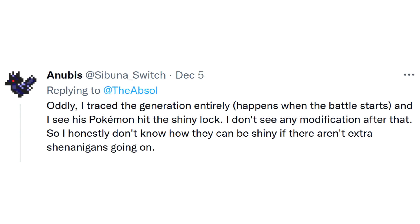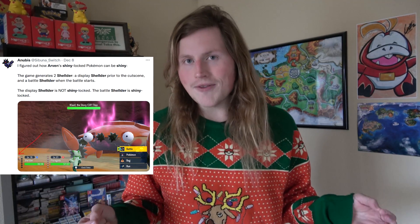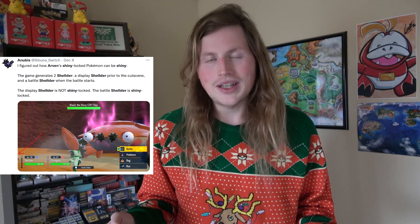Thanks to some research by one of the unsung heroes in this community, Anubis, the weird thing was these Pokemon did appear to be properly shiny locked. So how did they mess it up and how are these people finding them shiny? While the game does generate a shiny locked version of this partner Toad School, for some reason the game also generates a display version of this Pokemon that's not shiny locked while the Titan is eating the Erba Mystica. And despite the Toad School taking on the stats of the locked battle one, it takes on the appearance of the not shiny locked display one, meaning you can just save in front of the second phase of the battle and reset for it like any other shiny.